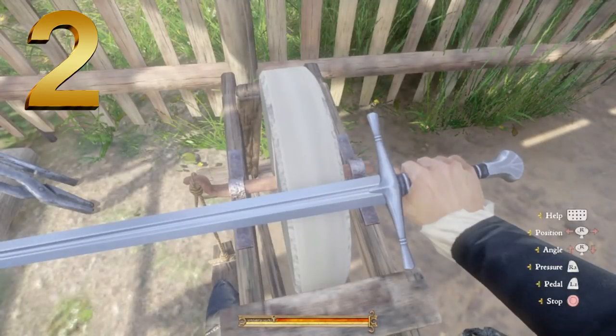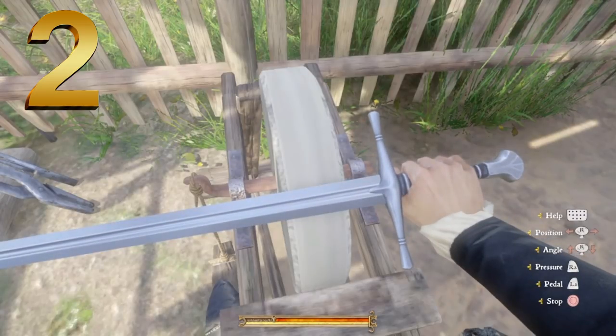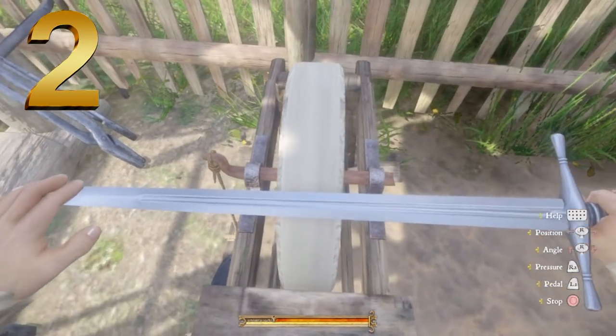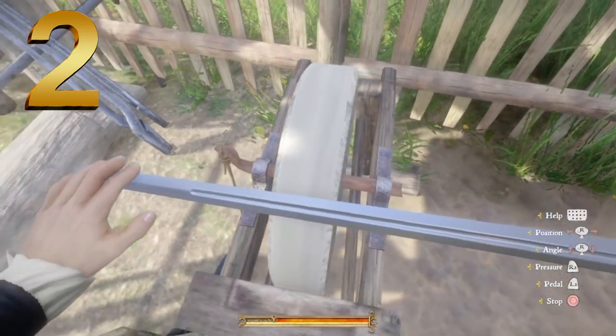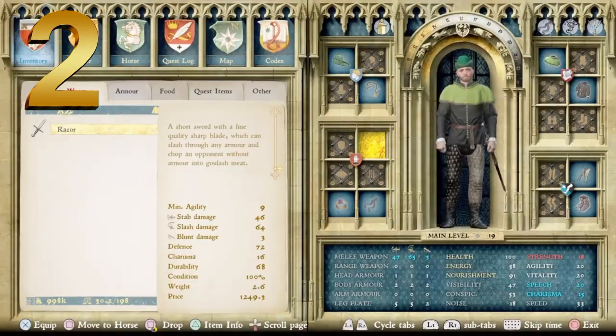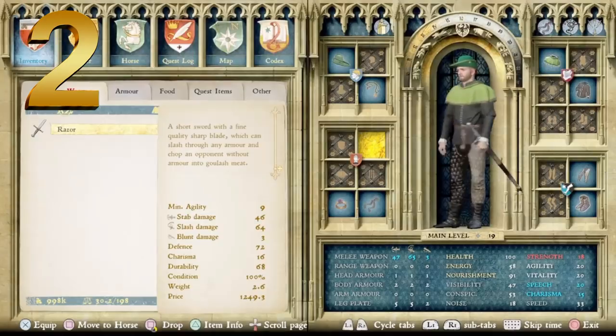Our runner up at number 2 is the Razor. It has a similar bulb-shaped crossguard to the Coxcomb, but it's obviously more ornate and looks like a nicer weapon. The blade looks nice and shiny, very well maintained, with a rounder point. The menu says: a short sword with a fine quality sharp blade which can slash through any armor and chop an opponent without armor into goulash meat. Minimum agility of 9, stab damage of 46, slash damage of 64, blunt of 3, defense of 72, charisma of 16, durability of 68, price point of 1249 groschen.